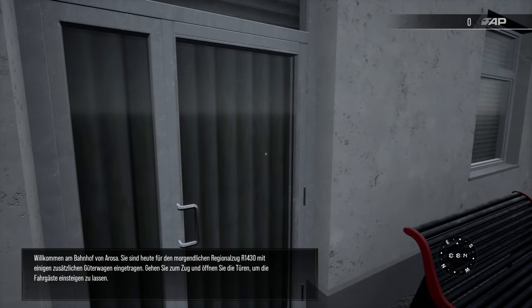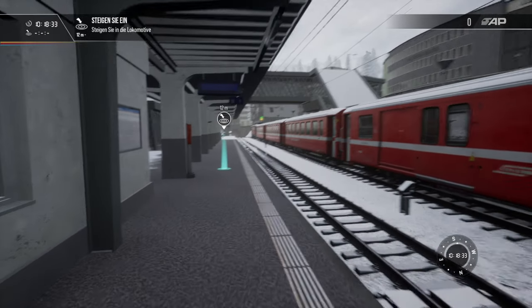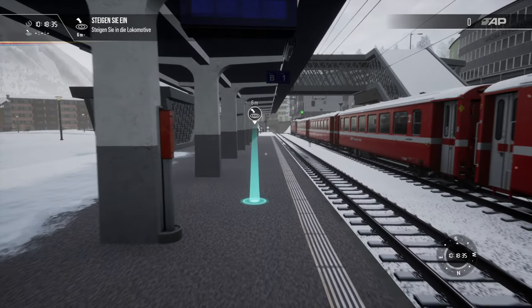Ladies and gentlemen, welcome back to another new video on my channel Train Teacher. Today we are diving into the Train Sim World 2 simulator on the brand new Arosa line, which came out just hours ago. We are going to take a seat in our GE4/4 locomotive right now — this is our very first drive here.